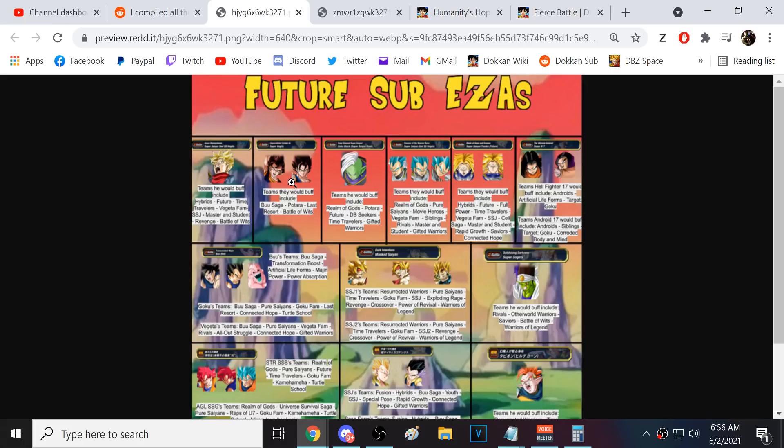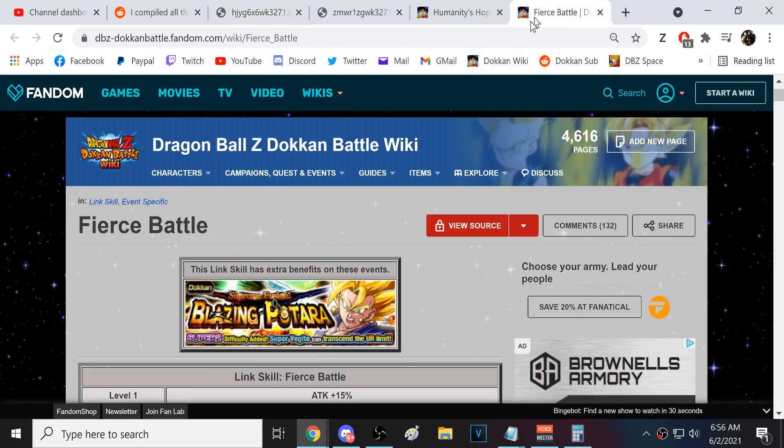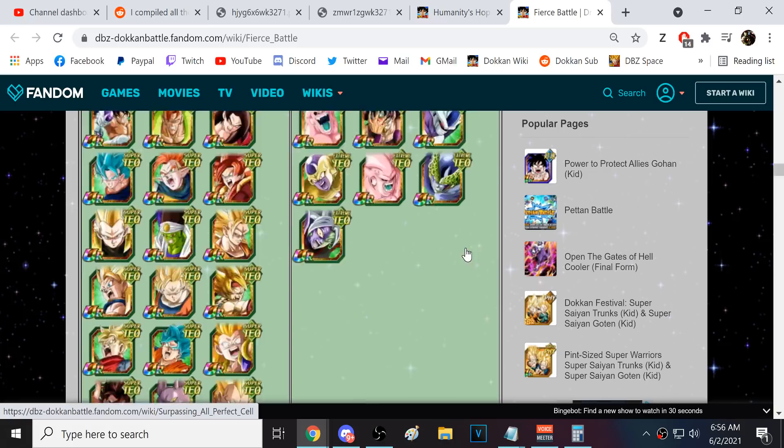The two base Vegetos are also getting EZAs. It'll be hard to see exactly what happens because they're not going to be better than LR Vegito Blue — that's not going to happen. But they'll still be great on teams like Buu Saga, and you could get some good spots where they're helpful. Especially the TEQ Vegito, who is a support, could be crazy. Who knows what they'll do with Vegito.